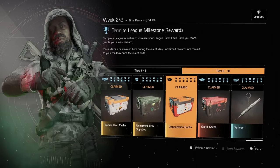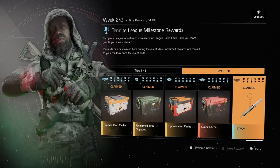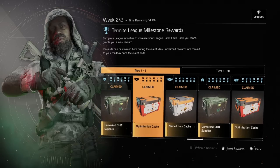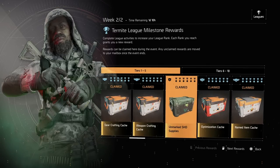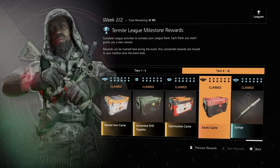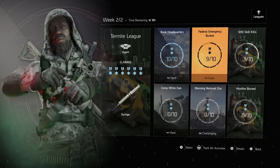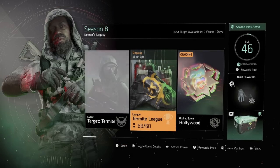If you guys haven't done this league, I recommend doing it because at nine you get the exotic cash and then you get a unique syringe backpack trophy. You also get optimization name caches, weapon crafting caches, unmarked shade supplies — a lot of different good things. Hopefully you took advantage of week one and week two to knock this out. Week two is about to end; my timer says one day and ten hours.